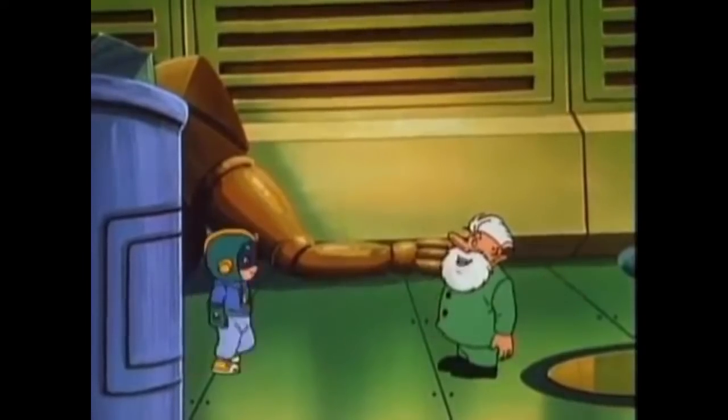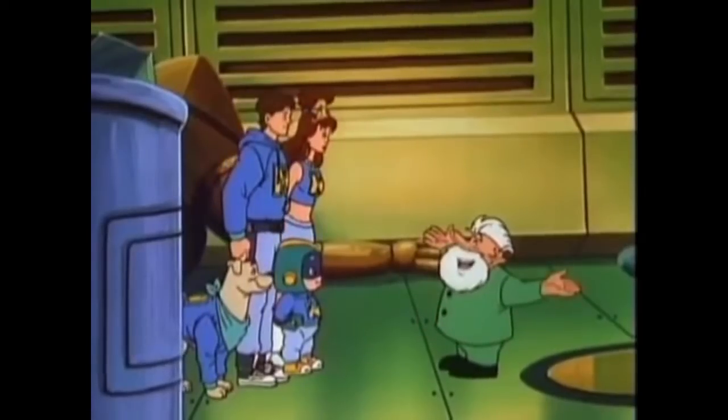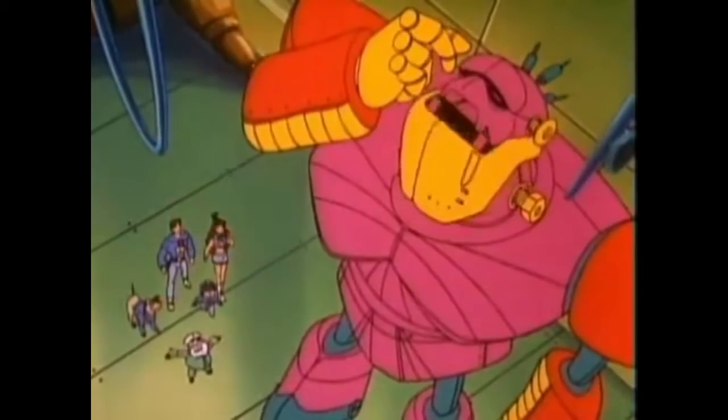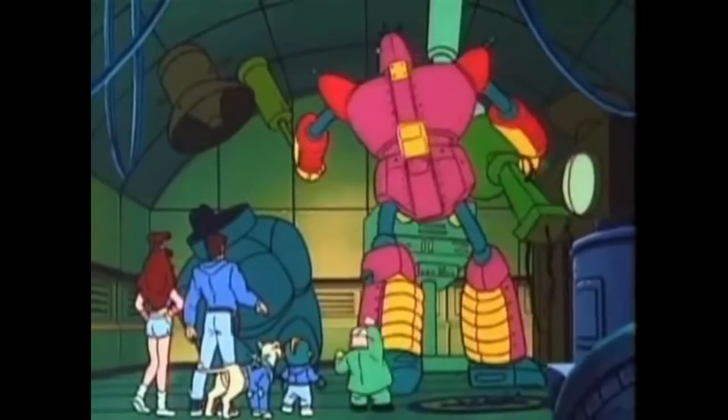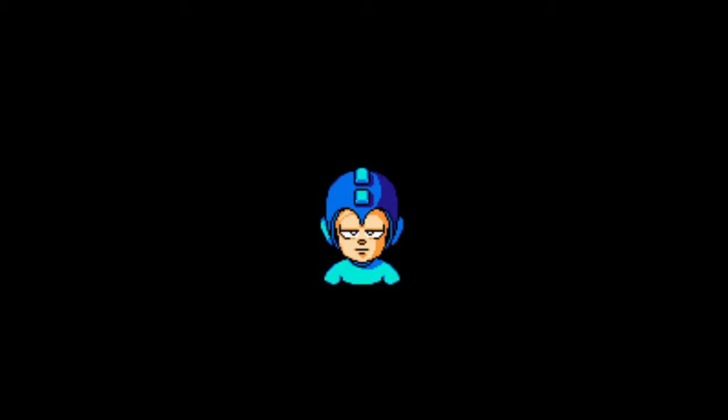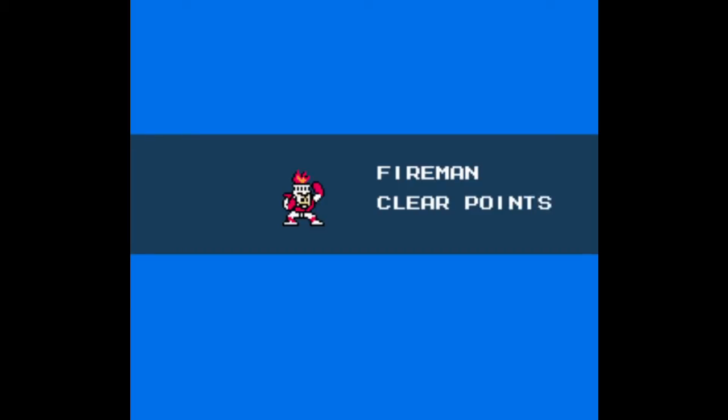The story centers on robotic engineers Dr. Thomas Light and his partner, the evil Dr. Wily. When Wily corrupts the robots they've been working on to use in his plot for world domination, Dr. Light reprograms his housekeeping robot named Rock and turns him into the super warrior Mega Man, who must destroy the evil robots and restore peace. What really makes the Mega Man series unique is that the player is allowed to choose the order in which they face the robot masters, and upon defeating them, Mega Man will absorb their powers for his own use.